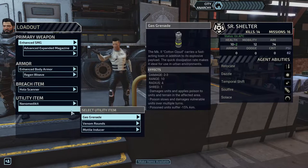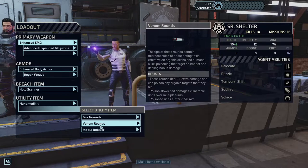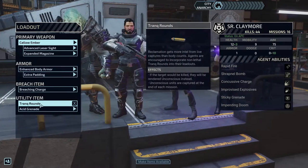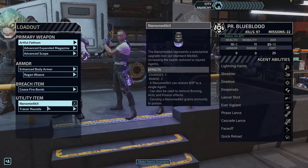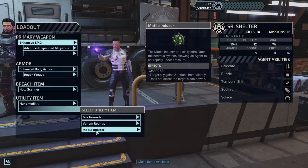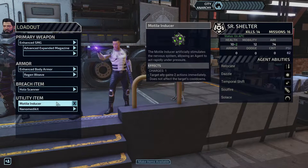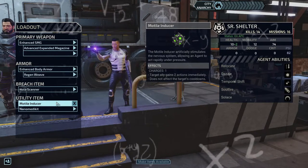We'll give him the med kit, venom rounds. Looking at who can carry three AP — nano med kit, trank rounds, acid grenade, nano med kit, tracer. We'll give Shelter the motile inducer. This way he could teleport with somebody and then give them another turn instantly. Targets an ally and they gain two actions immediately — does not affect the target's cooldown.